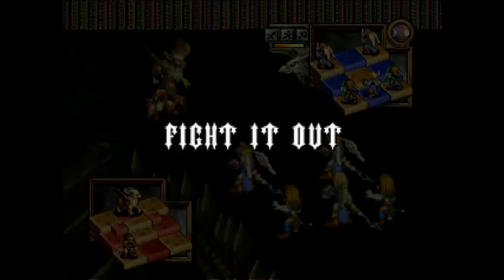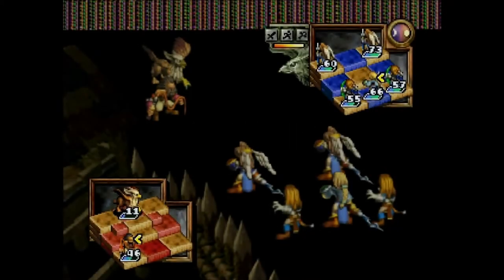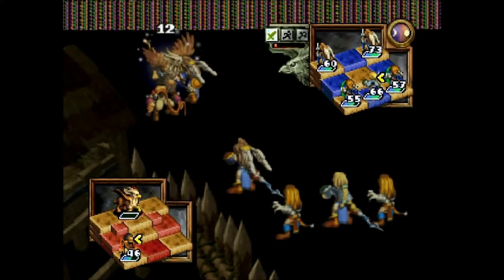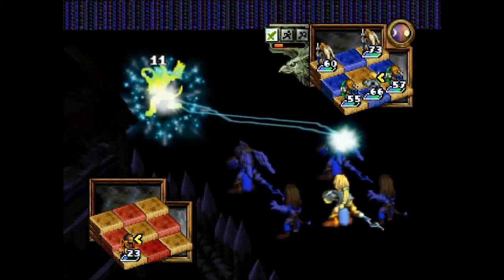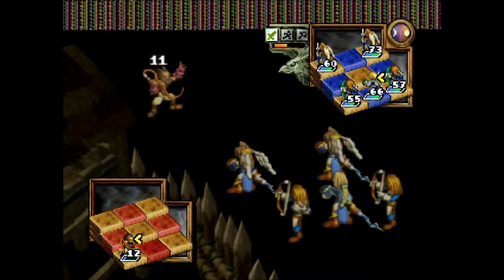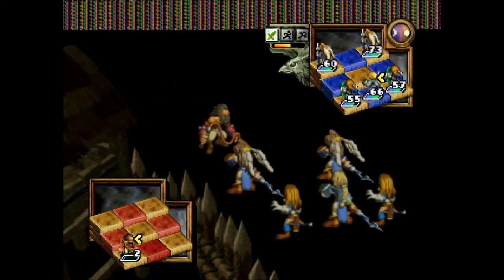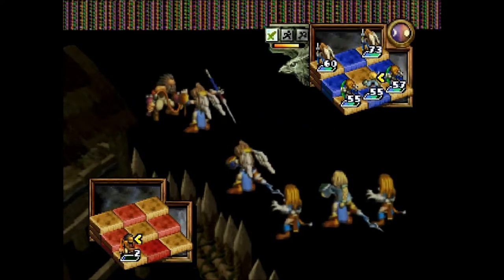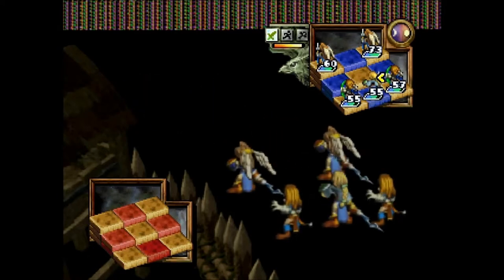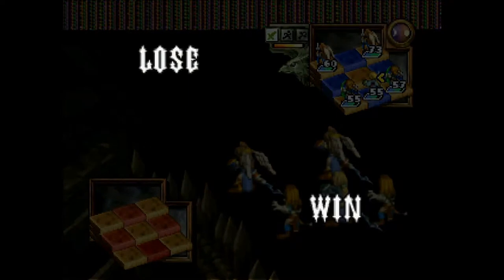They can attack the middle square or left and right. If they're on the right-hand side, they can attack middle, back middle, and back right. If they're in the middle, they can attack back middle, back right, back left. If they're in the back left, obviously they can attack back left and back middle. They can't attack the front row unless the front row is the only thing still existing.